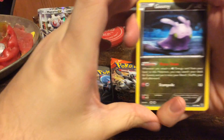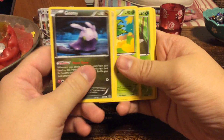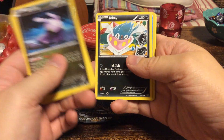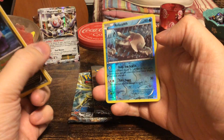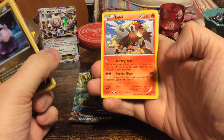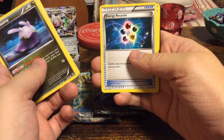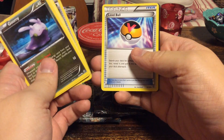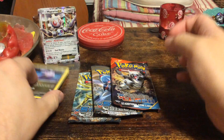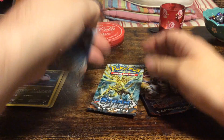Alright, we have a Goomy, an Eevee, Oddish, Combee, Inkay, a reverse foil Relicanth, a regular Anorith, a Porygon, two Energy Recyclers, and a Level Ball. Alright, let's just open up Steam Siege first.